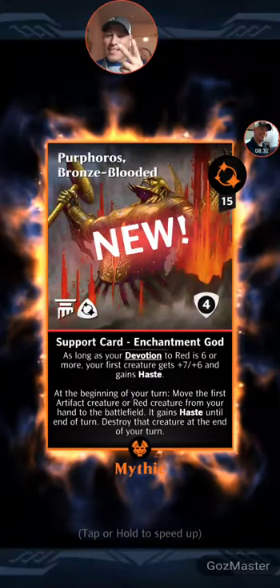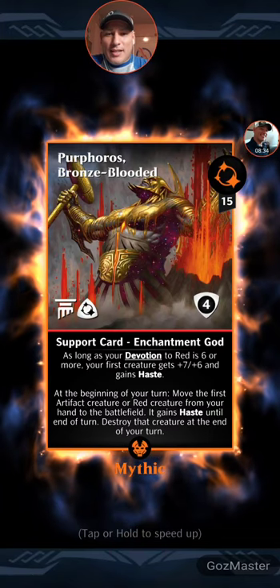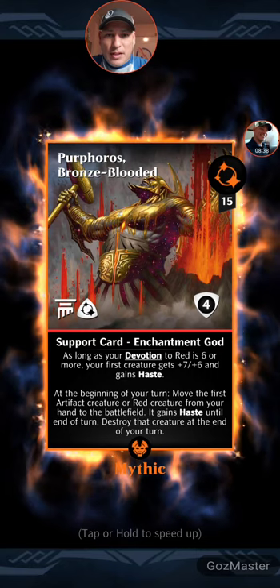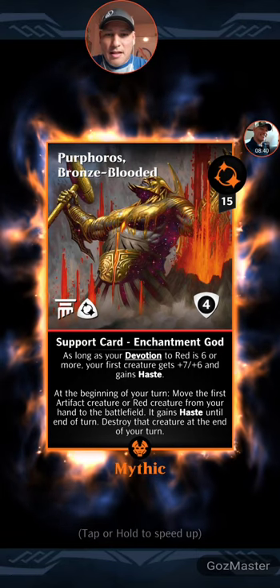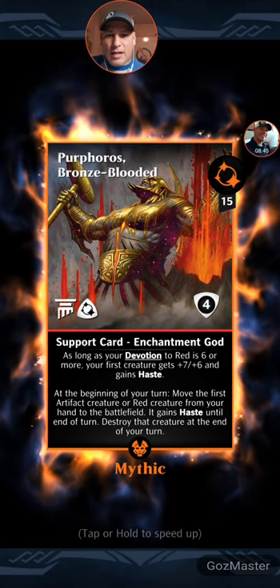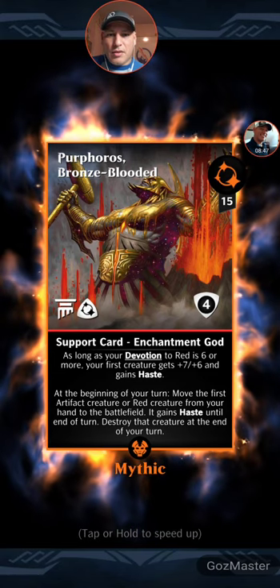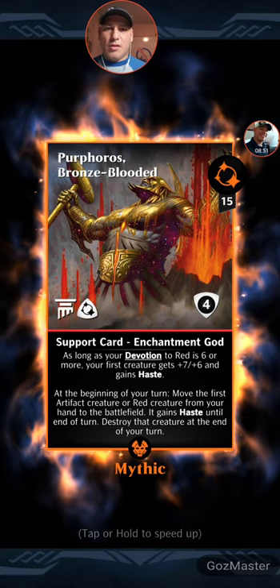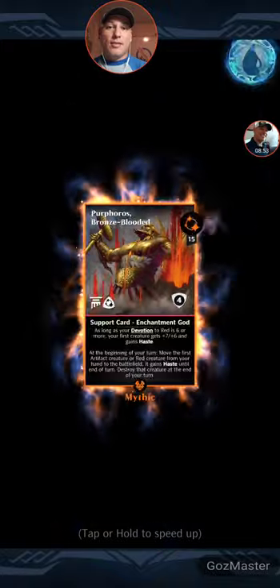Another mythic! Support card enchantment god. As long as your devotion to red is six or more, your first creature gets plus seven, plus six and gains haste. At the beginning of your turn, move the first artifact creature or red creature from your hand to the battlefield to gain haste until the end of your turn, then destroy that creature at the end of your turn. So you get to cheat some stuff out on the board — excited to use that.